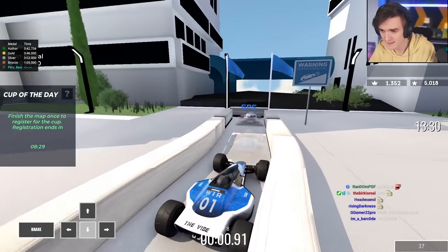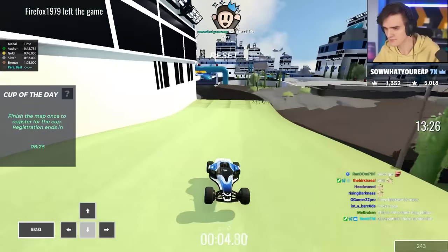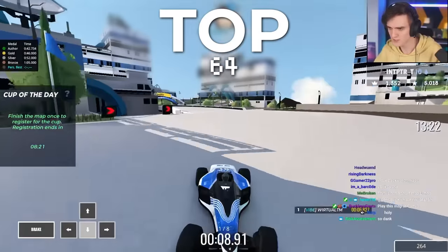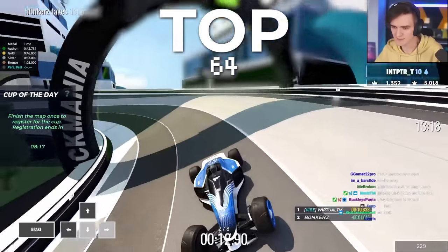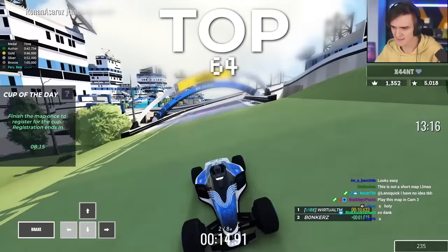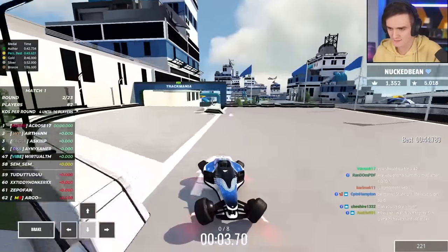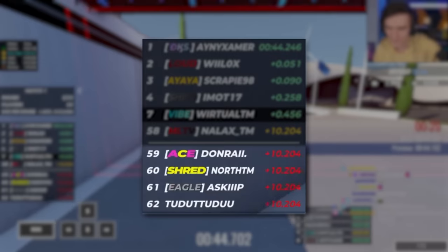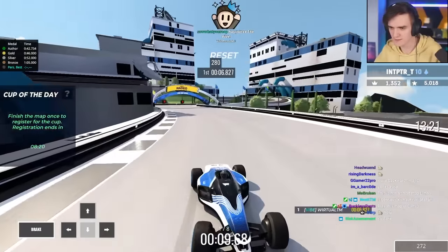The way Cup of the Day works is you're first given 15 minutes in the qualifier to learn the map and set the best time you can. Only the top 64 out of several thousand players make it to the highest division, so the battle for getting into Division 1 is always tough. Everyone starts driving at the same time in a race to reach the finish line. The slowest players get eliminated each round and the last player standing is the winner of the Cup.